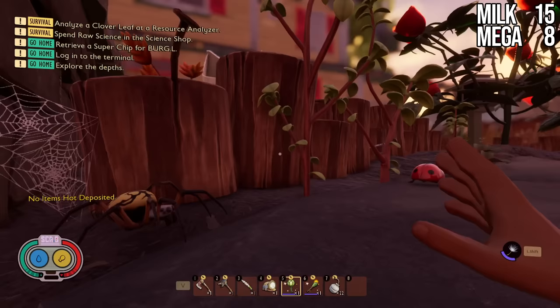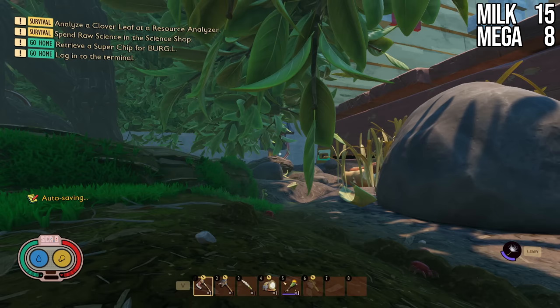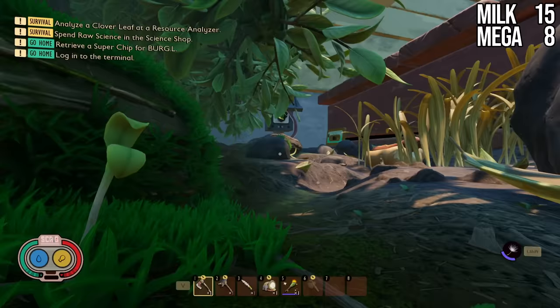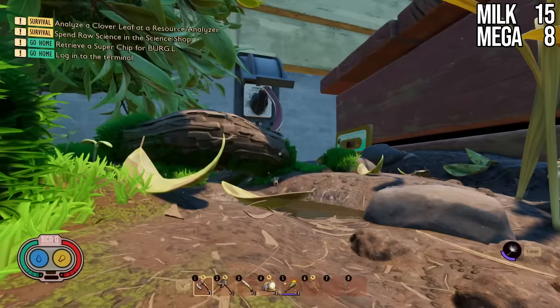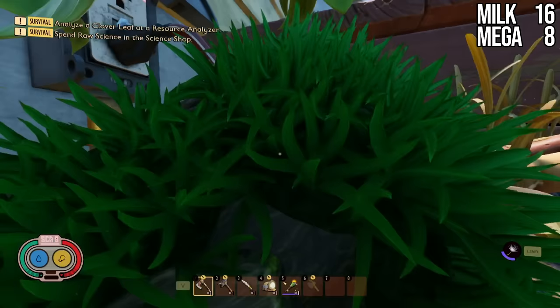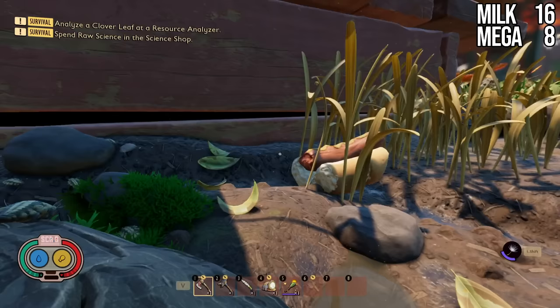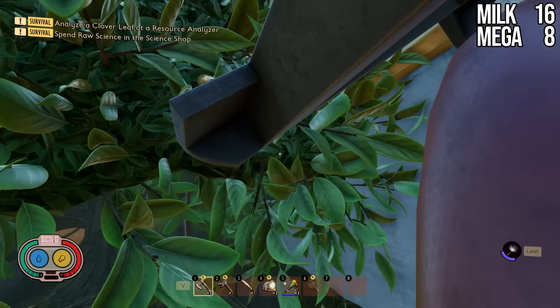The hedge has a total of nine Milk Molars: six regular and three Mega Milk Molars. The hedge is in the bottom right corner of the map — it's this L-shaped bush. First we'll show the Milk Molars underneath the hedge, then jump into the hedge itself and go through the lab. Come over by the deck — there's an outlet back here with one Milk Molar on top. There are a bunch of larvae back here so be careful in survival mode, as well as mites and bombardier beetles, and occasionally a wolf spider.